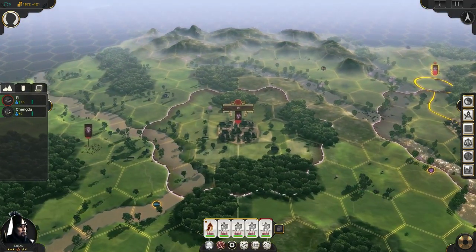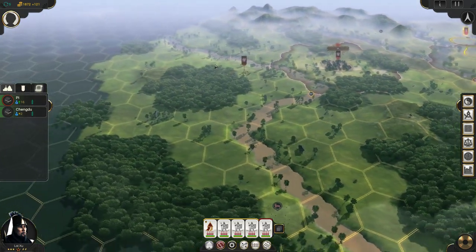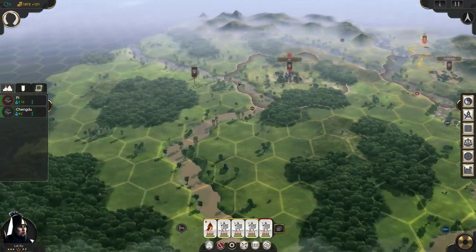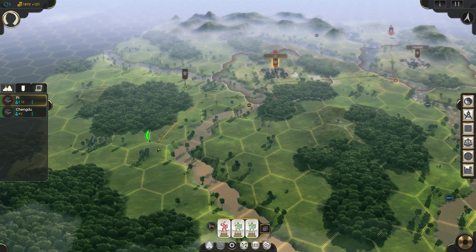So I think what we'll do... where have we encountered these bandits? Somewhere over here. It's going to be quite a while until we get there. If we move here, that's 1, 2, 3, 4, 5 turns. And with our army here, that would technically be 3 turns as well, which is pretty annoying because we have to cross the river. But I think I will do that instead.